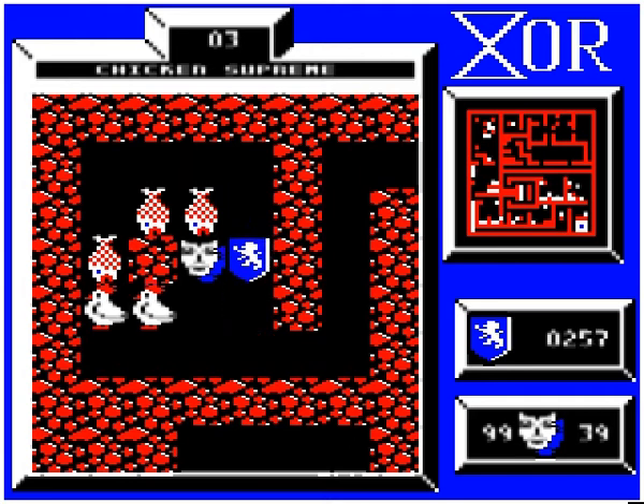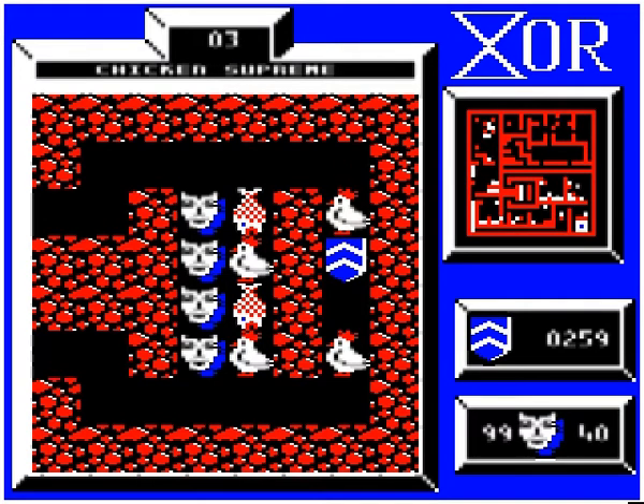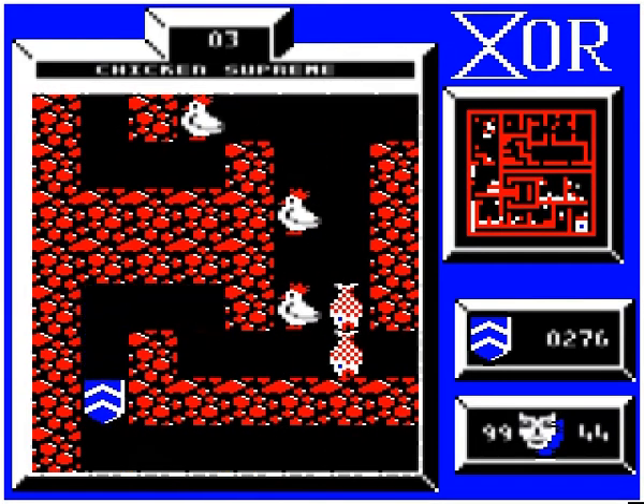Anyway, we've now got everything that we can in this part, so let's switch to our other shield. This is one of XOR's many guessing games. If we push this chicken up, we'll exit by the top passage, and if we push the chicken down, we'll exit by the bottom passage. Which one of those is correct? Let's look at the map. It turns out that this way is correct.